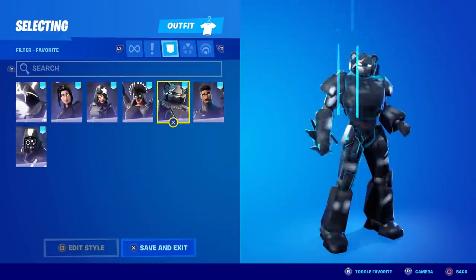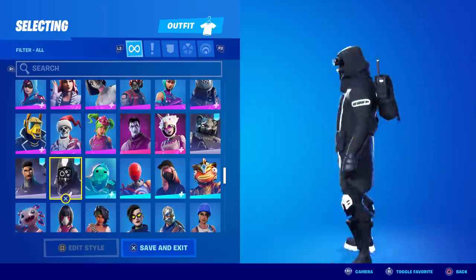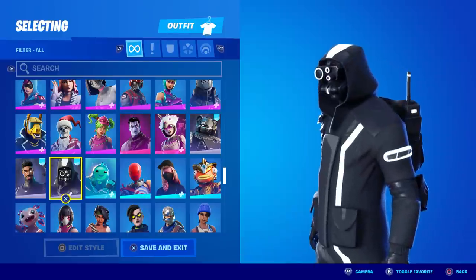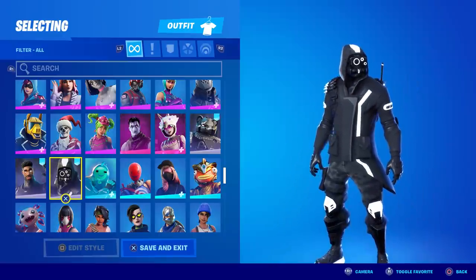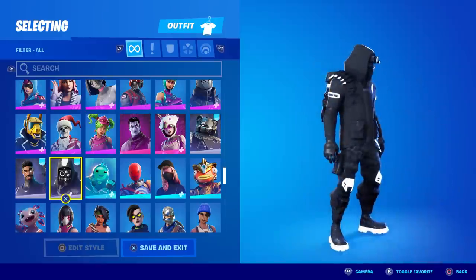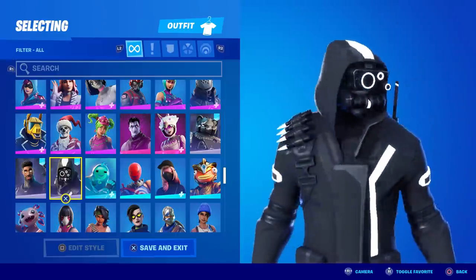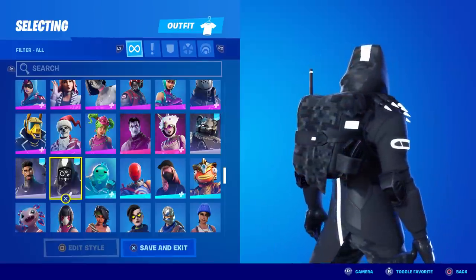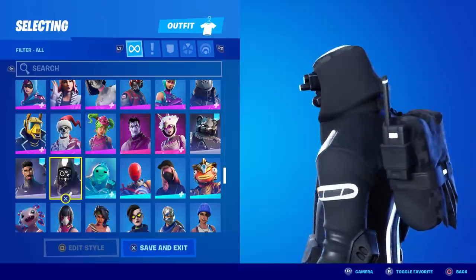They all have that same awesome black and bright white style. Starting with the Shadow Archetype — I don't own the original, so it's a brand new skin to me. You come into this pack expecting very bland and dull looks since they're all black with a little white, but in game they should look much nicer. There's a solid black outfit with little mechanical bits for eyes — creepy looking. His back bling is pretty plain with a black urban wrap effect, a few magazines and a radio.